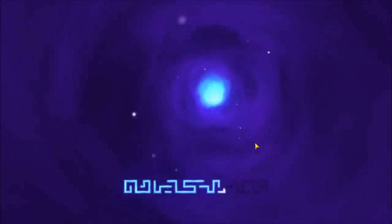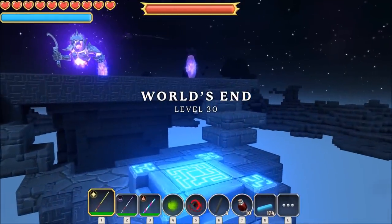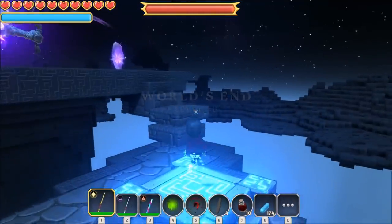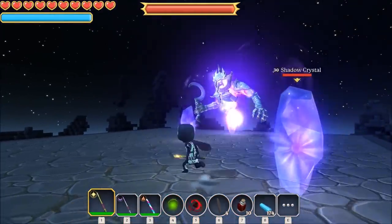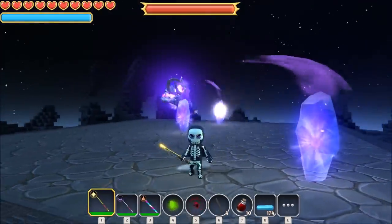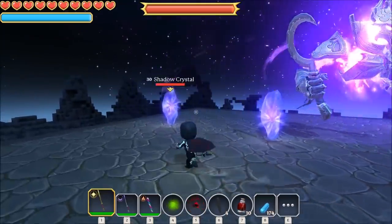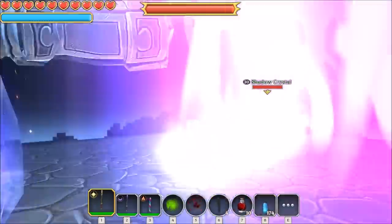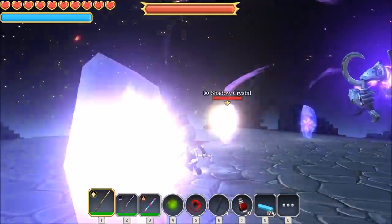Excuse me, got a bit of a cold today. We'll have a go at killing the Hollow King - I'll show you how to do it. It's a random drop; I've actually had it drop after about the fifth attempt. This is how I do it - there's probably better ways. What we're gonna do is shoot these crystals, then he attacks you, you've got to roll out the way three times, repeat and rinse and shoot him.